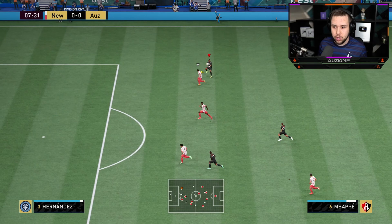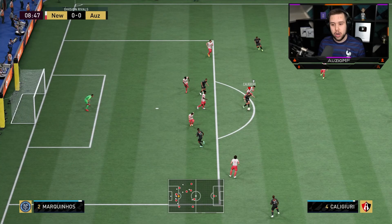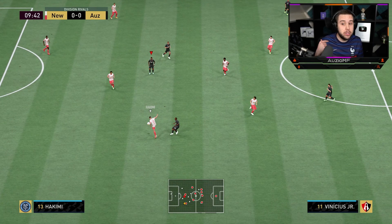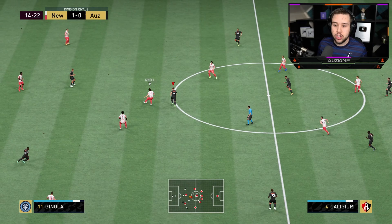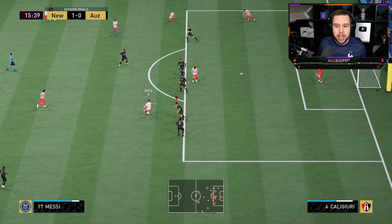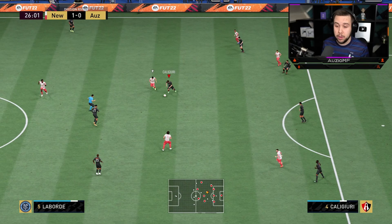He's wide open all the way to the top and he is making a run. We give it a go on that 4-star weak foot - and it's a very good pass. There's only been like one or two passes that have screwed up with him. See if I can give it to Rivaldo - look at that run he's making. For a player with medium-high work rates, you don't really expect him to make that run - you usually expect him to just stay back.